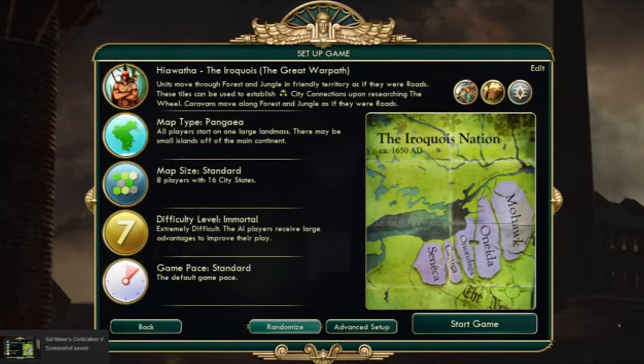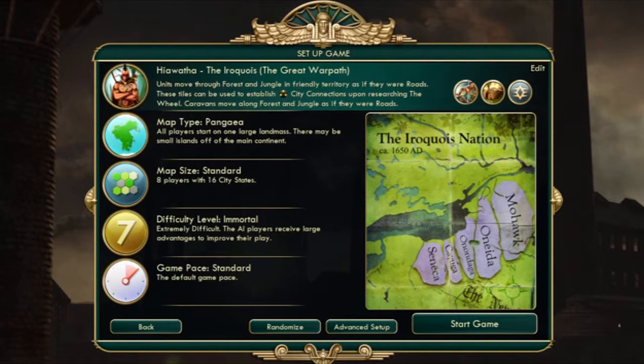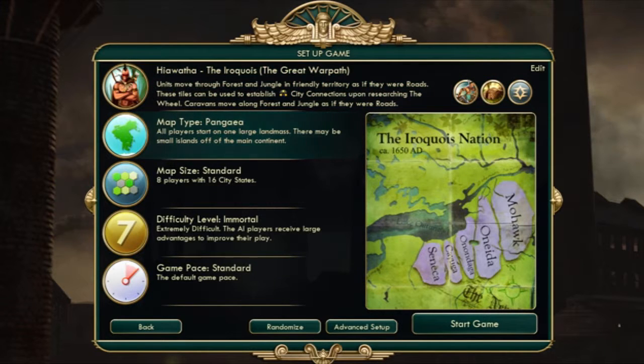Hello and welcome to Mad Scientist Network. Today is the start of a brand new Civilization V Brave New World series. Within this game, we will be playing as the Iroquois Civilization, led by the great Hiawatha. We'll be playing a Pangea-type map with standard size, difficulty level, and standard pace.